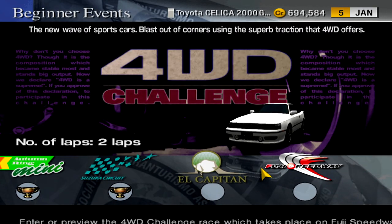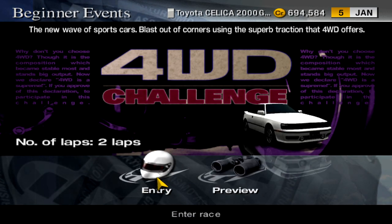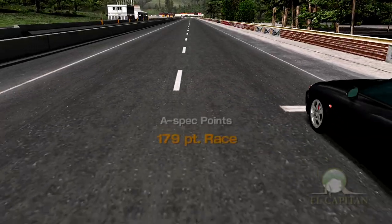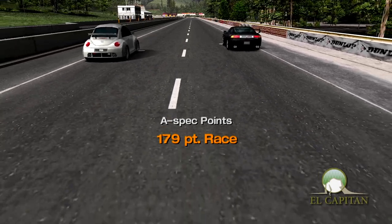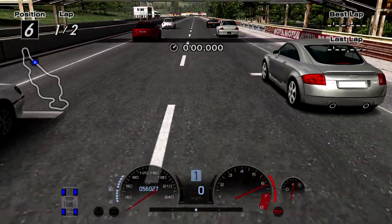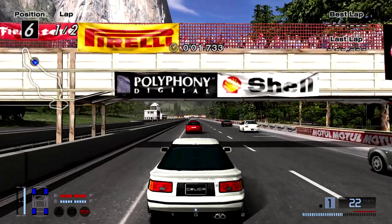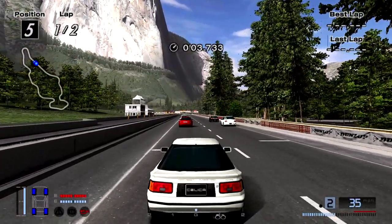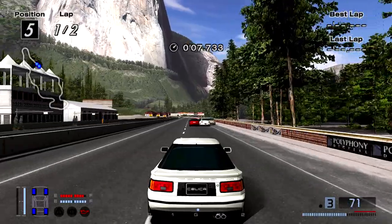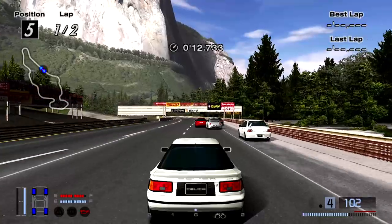Moving on to the next race at El Capitan Reverse for two laps. Couple of new cars, but most of the same stuff we've seen. We're going to have an ER4 and an Evo 8, so this is going to be a little interesting. I did not get a glimpse of the A-spec points so it'll be a surprise. Y'all obviously know what it is because y'all saw it.